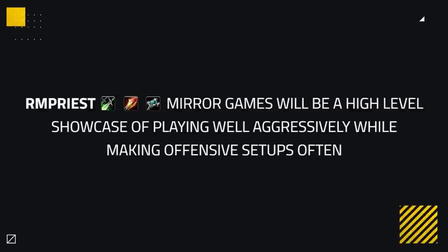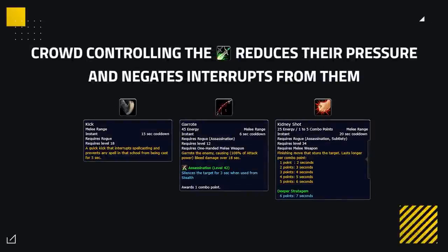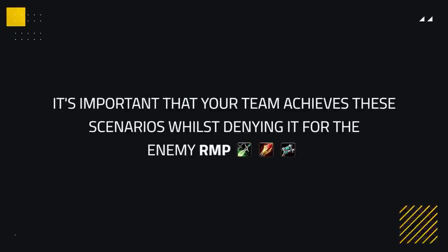When it comes to mirror games, these will be a high-level showcase of playing aggressively and making offensive setups to win. Your main strategy is to tunnel down the mage, forcing their big defensive cooldowns whilst crowd controlling the rogue and the priest. Crowd controlling the rogue reduces their pressure heavily and negates their interrupts, which could deny your mage's crowd control. Crowd controlling the Disc allows you to slaughter the mage, forcing them to kite and use personal defensives. It's important that you and your teammates achieve these scenarios whilst denying them for the enemy Rogue Mage Priest.